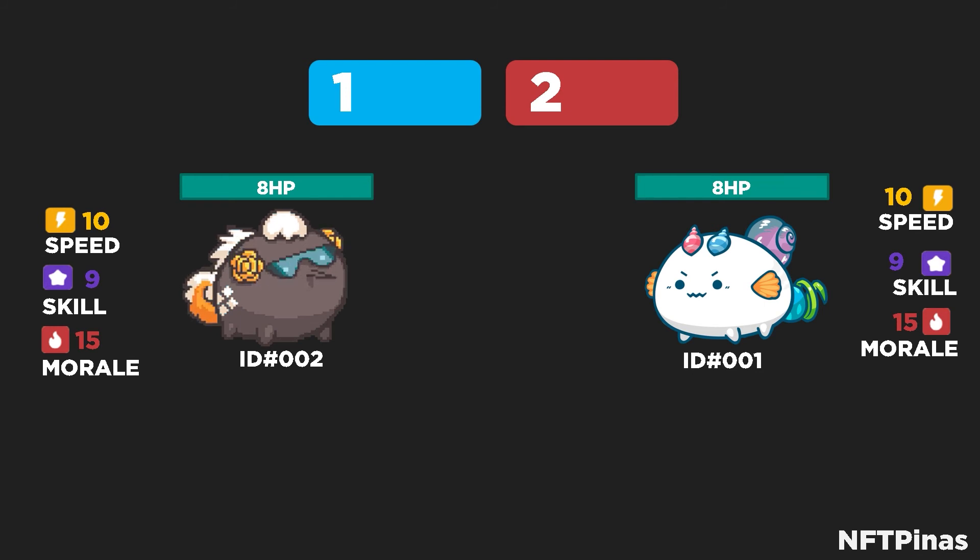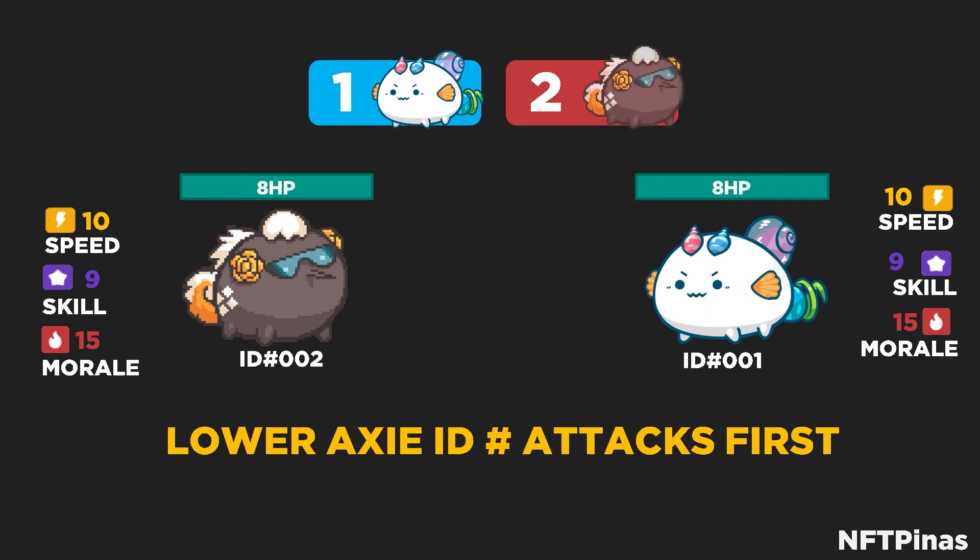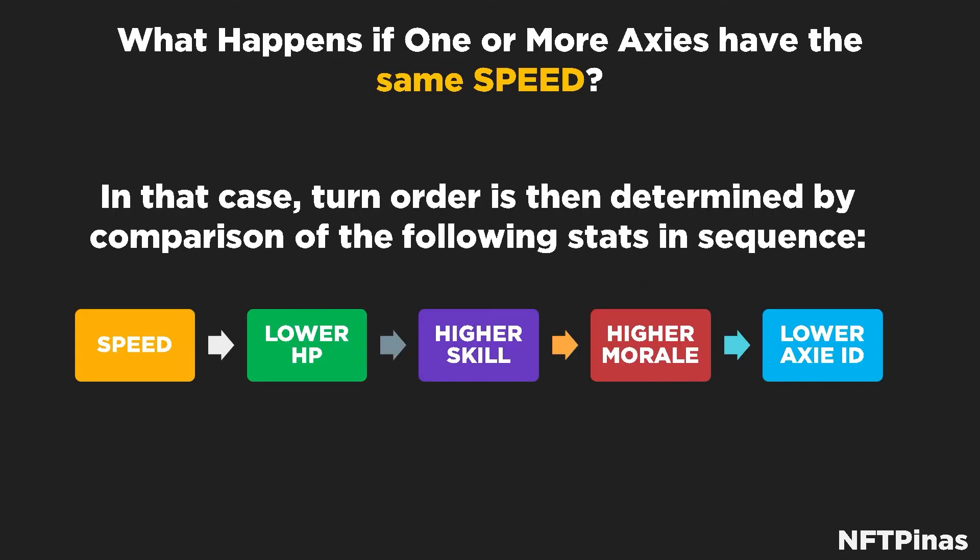Let's say as the round progresses, the battle continues and all stats are completely equal — speed, skill, morale are all tied through buffs or debuffs, and HP is also exactly equal at that round. The last determining factor will be the Axie ID numbers. The lower Axie ID attacks first in this round. In this case, ID001 is lower than ID002, so the Axie on the right side strikes first.